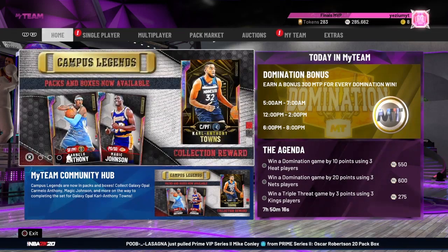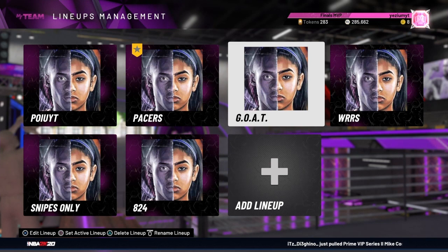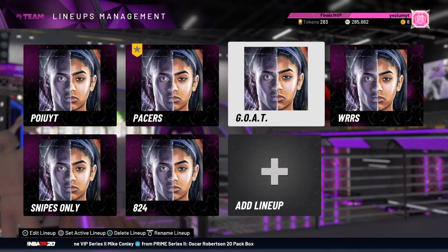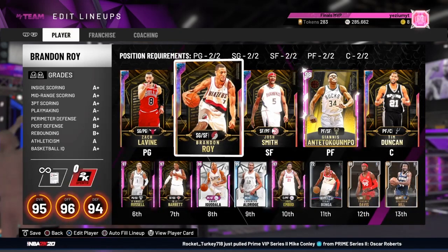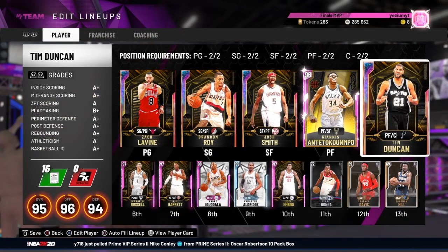Alright you guys, here lies our god squad. I don't think I've done a god squad update since around last month and a lot has changed. I'm going to unveil this in five, four, three, two — bam! We are looking spicy. We have galaxy opal Zach LaVine, Brandon Roy, Josh Smith, pink diamond Giannis, and galaxy opal Tim Duncan.